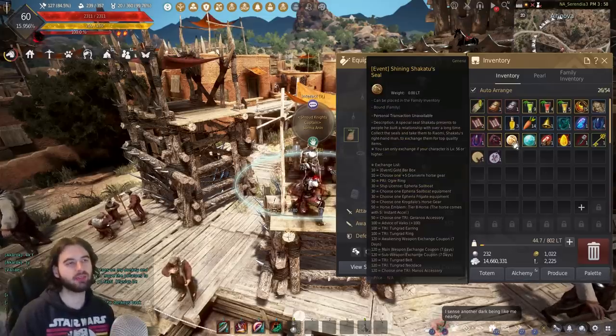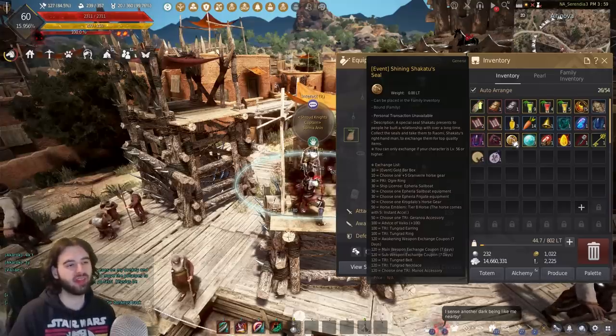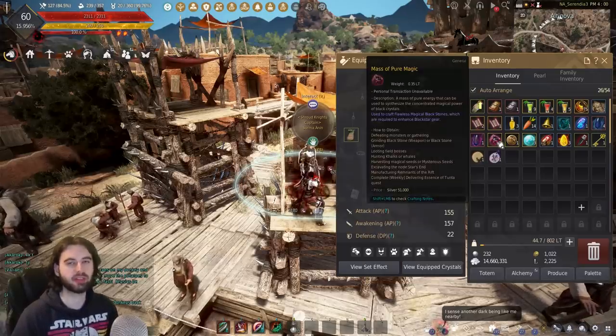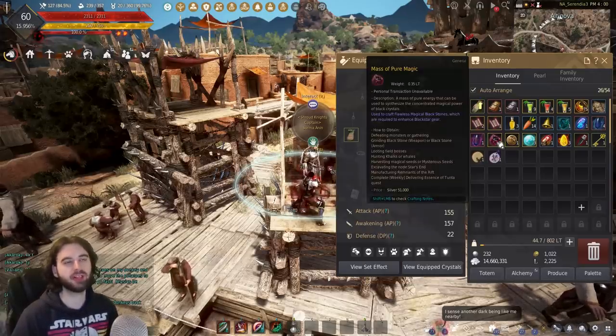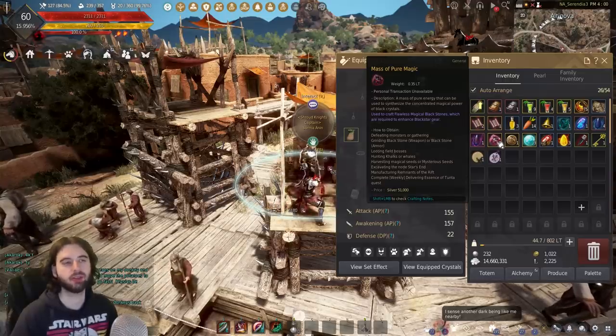The last items we're going to talk about are Shikatu Seals. These are a login reward that you get every single month — save these up and redeem the item of your choice on that list. The only other random item you're going to get is Massive Pure Magic, which is used for upgrading Blackstar gear. So if you're working towards your late game Blackstar gear, you're going to need this — make sure to save these as you continue to play.